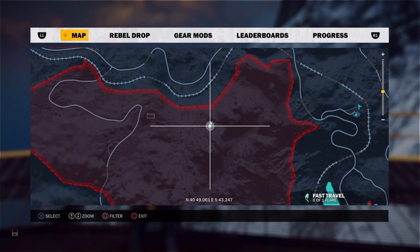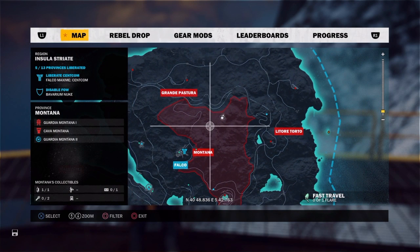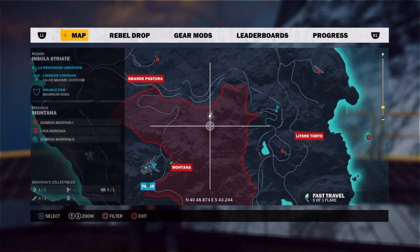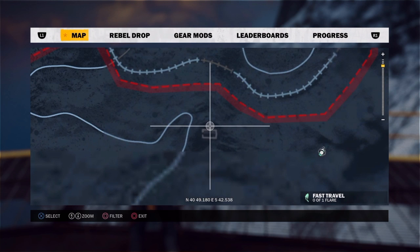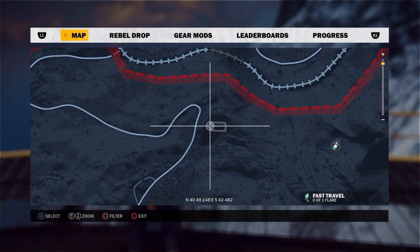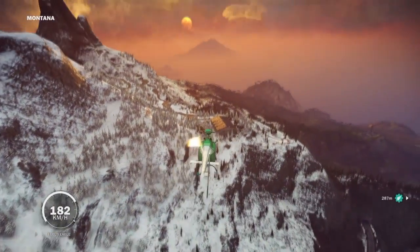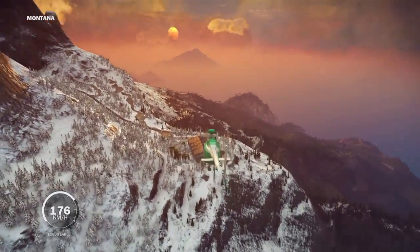To get the fastest car you need to go to maps. You should be in the region of Insula Street and the province of Montana, and you should be right here at this warehouse.